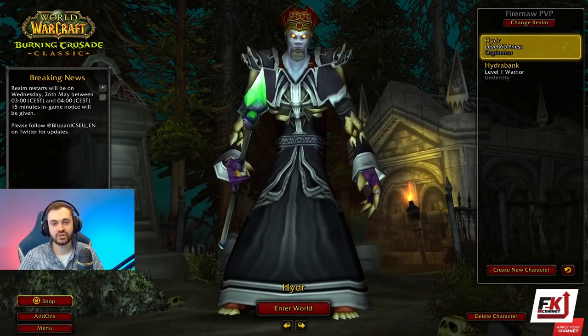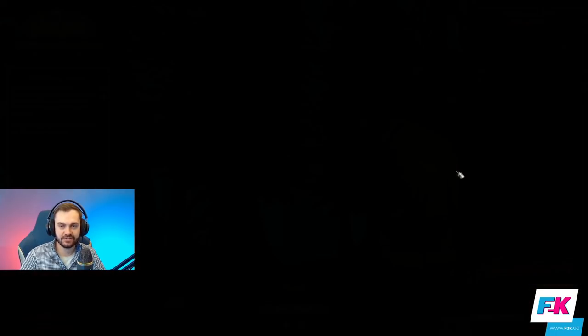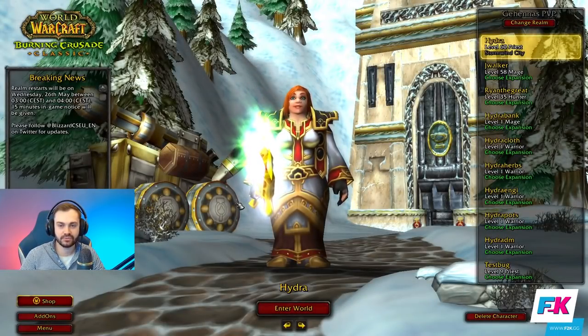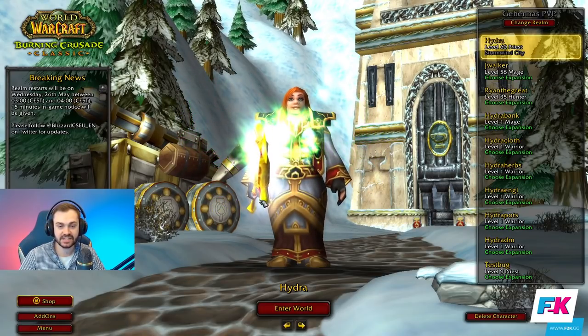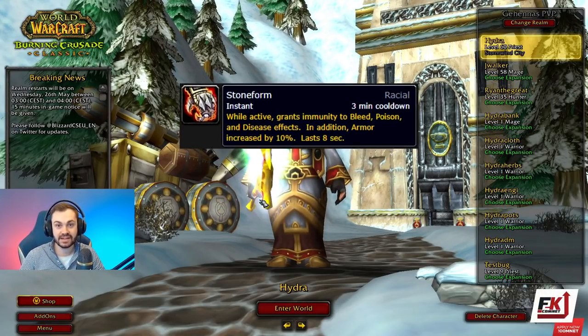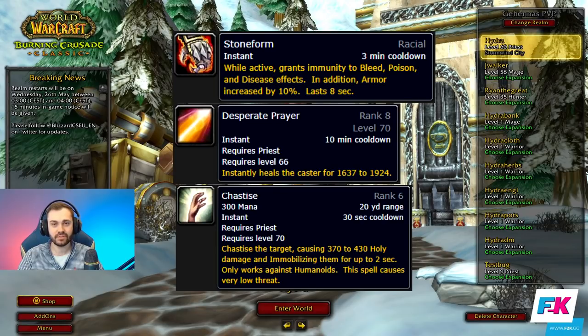For race, you've pretty much got two options. For Horde you're going to be going Undead, and for Alliance you want to be playing Dwarf — probably the strongest priest race in the game, since you get Stone Form, Desperate Prayer, and Chastise. The main benefit of Dwarf is obviously the survivability: Stone Form provides you with a poison dispel on a three-minute cooldown, which otherwise you wouldn't have, making it really strong for removing things like Crippling and Wound when you get low against rogue teams.